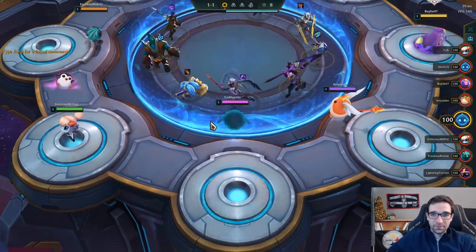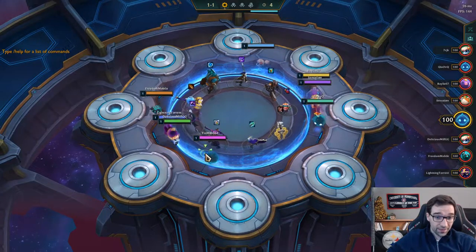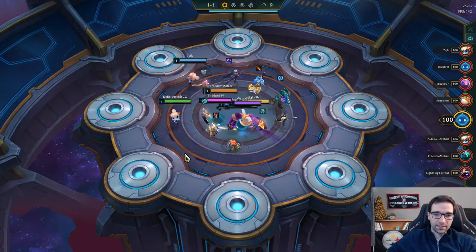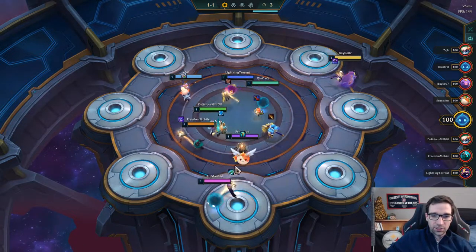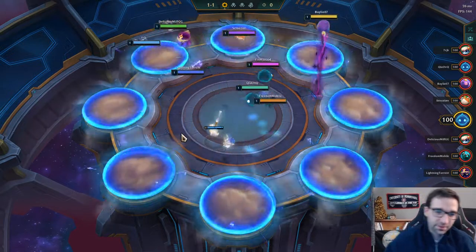Hey everyone, Tidman here, back with some more Teamfight Tactics playing up in Master Rank. We've got some completed items on this first carousel, and hopefully I can grab this Hextech Gunblade — looks like that is what we get. I think that's probably the best one on this opening carousel, maybe the Luden's Echo is also pretty good, Chalice of Favor also fine, but we do get a Hextech Gunblade to start things off.